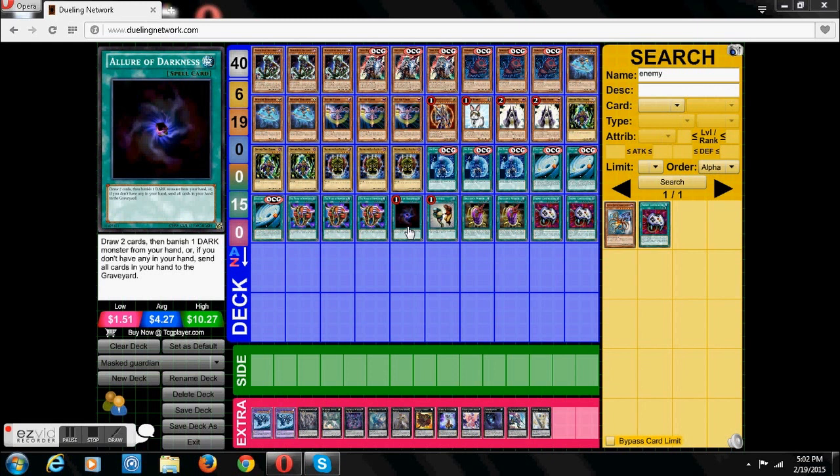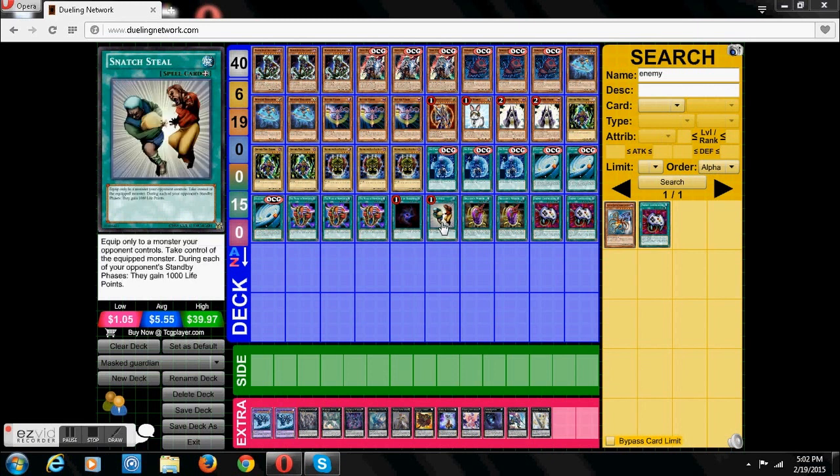Three Allure of Darkness, which just lets you draw a card. And Snash Seal, since we're able to play it obviously.